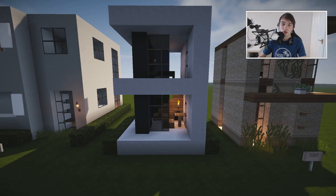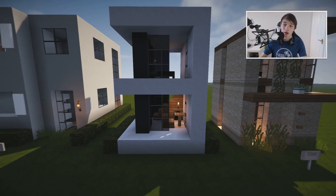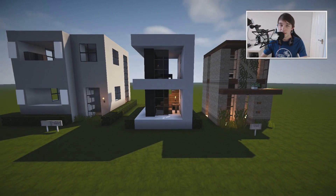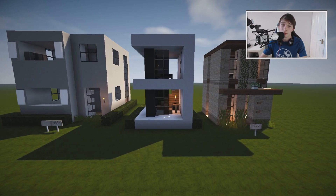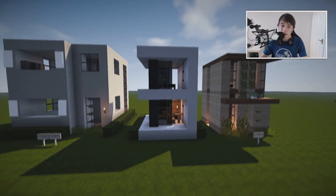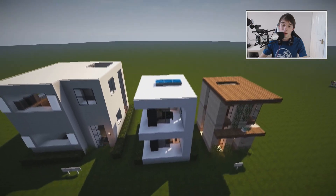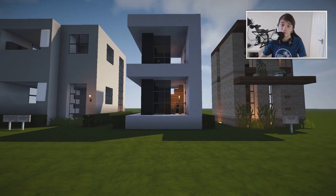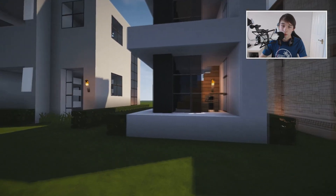Hey guys, welcome back to Build. Today I have another plot size series tutorial for you, and this is how to build a 6x6 modern house. This is actually a really cool little house because, as we all know, 6x6 blocks is such a small dimension. Compared to 10x10, it's dramatically smaller — very limited things you can do. You've really got one room per floor, so I came up with a simple design that is functional for survival and still looks pretty cool.